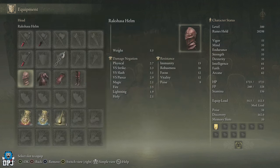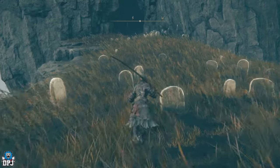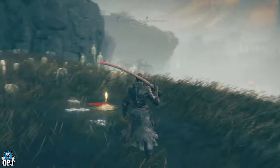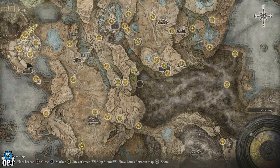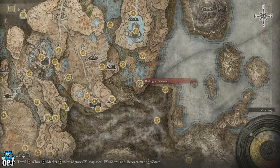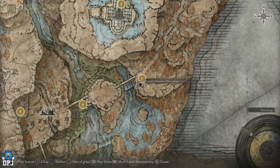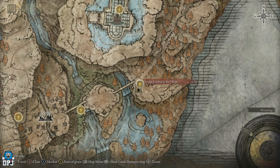It hits super hard, and the crazy thing is I found it by mistake searching a hidden area I just discovered yesterday. You actually get this from Rakshasar, who comes from this mausoleum right here — the Ensis Mausoleum. I stumbled upon this by absolute mistake.